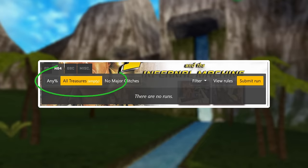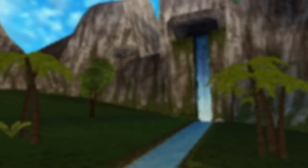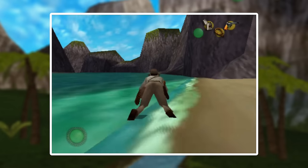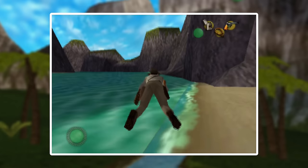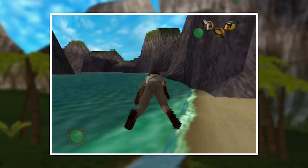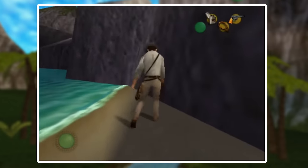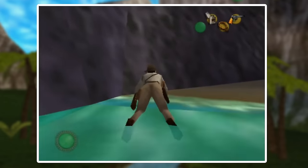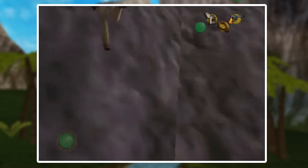There is also another way to hover called an auto hover, achieved by crawling into water. When you crawl into water, Indy will start hovering. The unique thing about the auto hover is that you don't have to mash R — instead, as long as you hold R, Indy will automatically gain height on his own. This hover can be used in All Treasures in the level Palavan Lagoon. In a trick to enter a grotto earlier than intended, we crawl into the ocean to start an auto hover, which makes us start hovering towards the cliff. We can then stand up and... well, yeah, this happens.